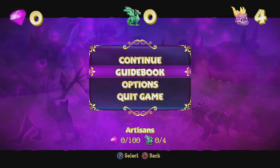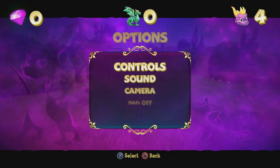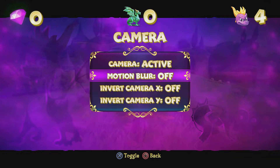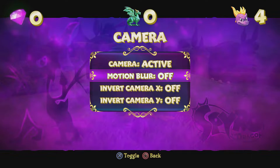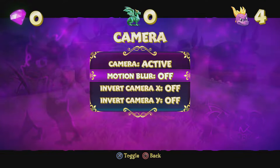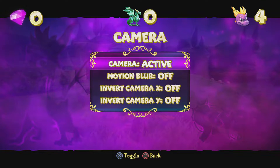Before I rescue this dragon, we're going to jump right into the options menu. First things first: go into camera and make sure you turn motion blur off. This is usually defaulted to on, which I think they only did to save face for the fact that it was implemented in the first place. You don't want motion blur — trust me, it's going to hurt your eyes.